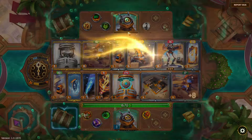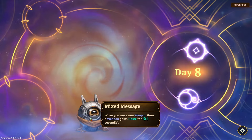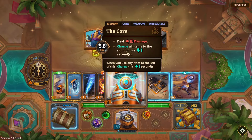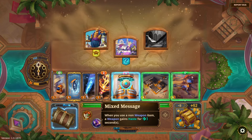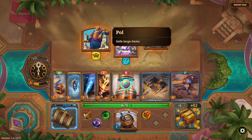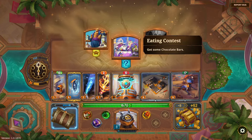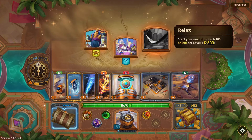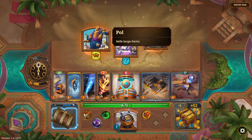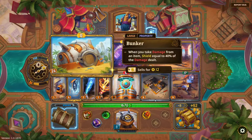I thought it would be tough to beat Companion Core doing the same thing, but I do have double the poison and a nice skill in Mixed Message — which might actually make this better. I could even probably play a second weapon since I've got a lot of haste to throw around. Let me look at large items with my cash — 'when you take damage from an item, shield equal to a percent of that' — Force Field.